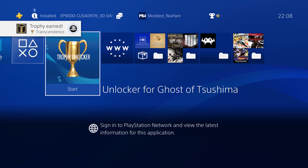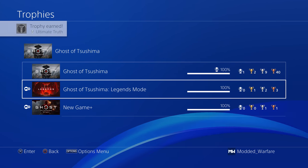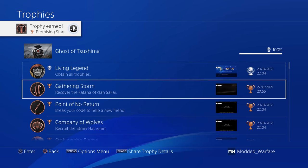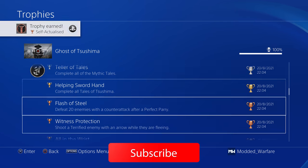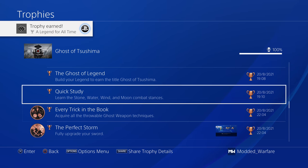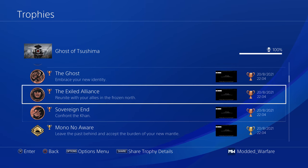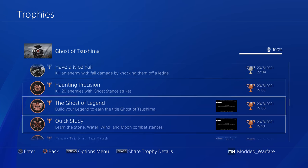Going back on the PS4 — the trophy notifications are still popping up but the trophies have all been unlocked. Go into Trophies, view trophy information saved on PS4, and select Ghost of Tsushima. As you can see, all the dates are now showing up — for example, 20/8/2021 with the correct time of when it was unlocked. The only thing I'm not sure how to change are the screenshots attached to trophies, but those probably wouldn't show up on other people's PS4s when comparing trophies anyway. Since we can't connect to PSN, this is all offline.